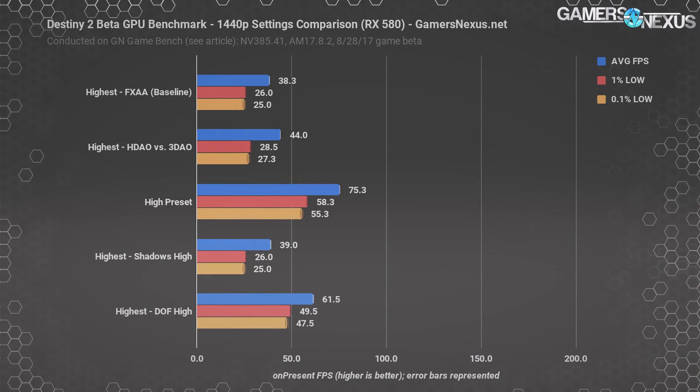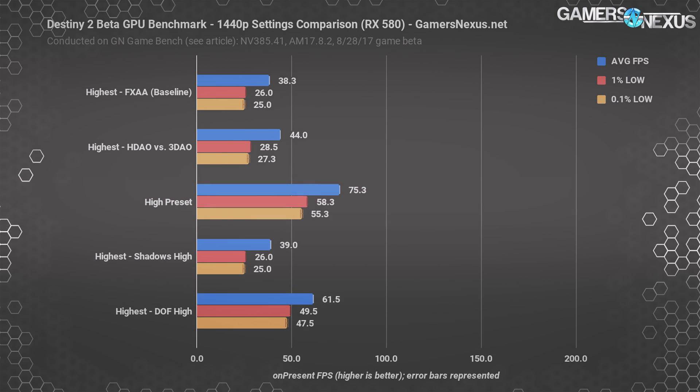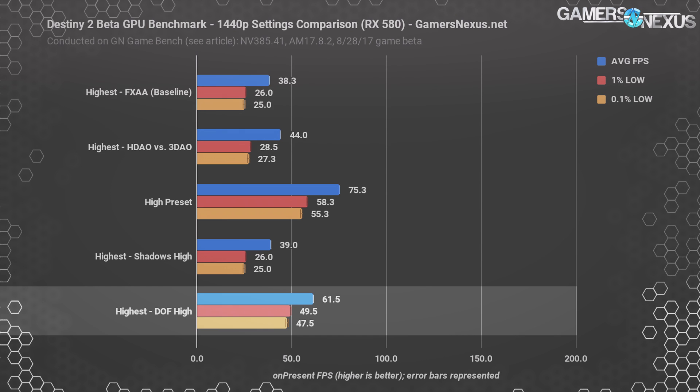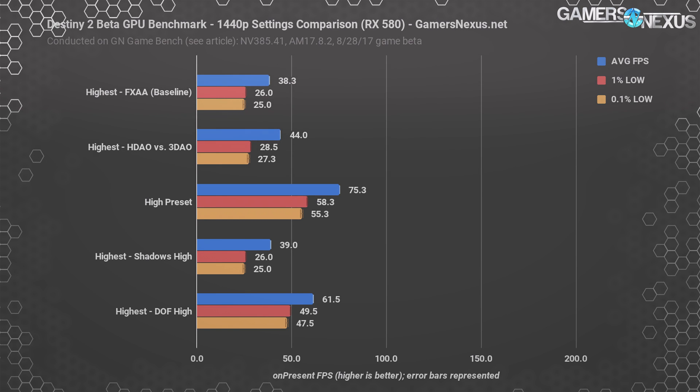There's clearly a benefit in moving between settings, so let's look at the RX 580 specifically and figure out which graphics options have the biggest impact. This chart shows the RX 580 8GB at 1440p, using highest FXAA as baseline and the high preset as our target. Depth of field settings are responsible for about a 38% performance hit on their own, as switching to high boosts FPS from 38 to 62 average. 3D ambient occlusion is also responsible for about 13% of the performance hit, moving us from 38 to 44 FPS average. These are the two options immediately worth tweaking, and they seem to presently impact AMD the most — including Vega cards and the RX 500 series.